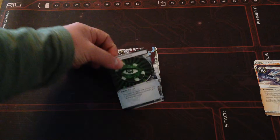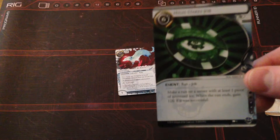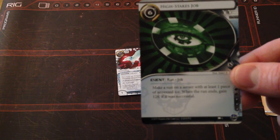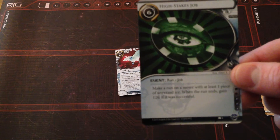Next we go onto the Criminals, and first we have High Stakes Job — a new event run with a cost of six. This is one of the new job cards: make a run on a server with at least one piece of unrezzed ice, and when the run ends gain 12 credits if it was successful.